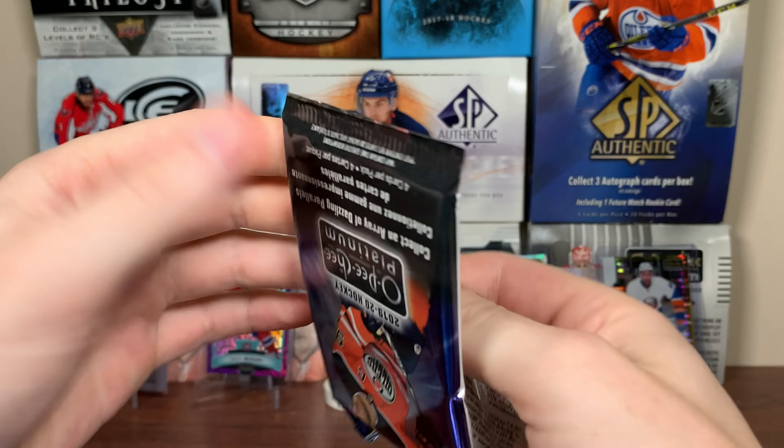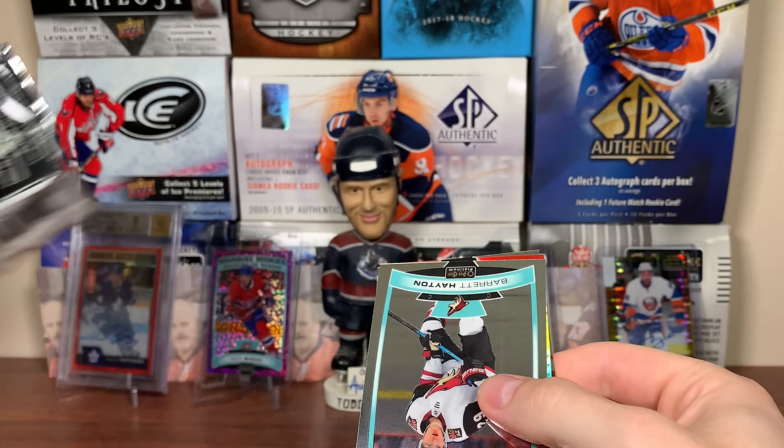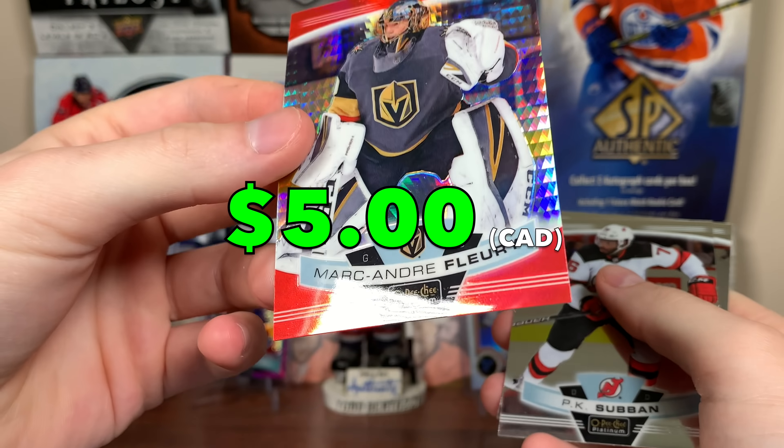This is just an underwhelming product - I really want to like this product but it's just tough. We got a Red Prism - it's not a rookie, hopefully it's a good name. We got Barrett Hayden and... Chicago Blackhawk - Marc-Andre Fleury, Red Prism, 10 of 199. Good name there, I'll take that one for sure.